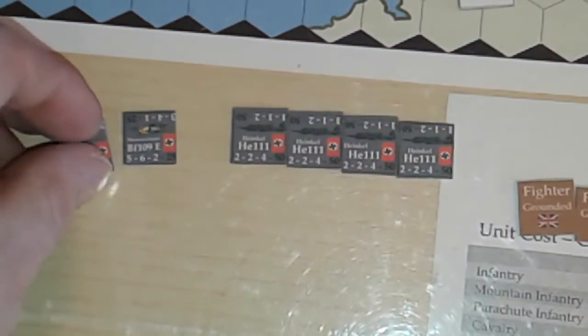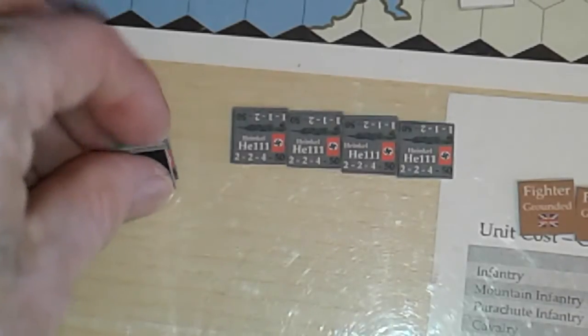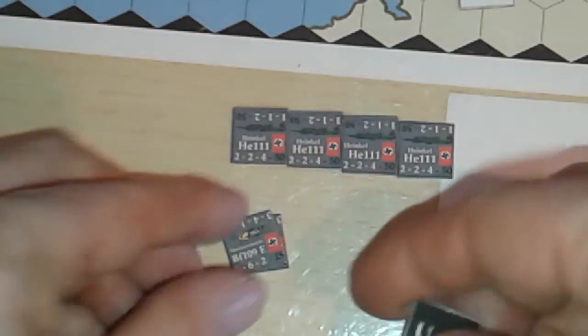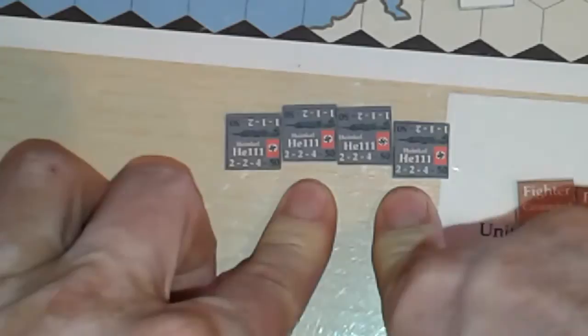They've withdrawn and now these Messerschmitts are marked as used for this turn. I put the used marker upside down if they've used their two actions — so aircraft can have two actions in a whole game turn in that phase. If the marker is this way up, they're used and can take an action in another phase.